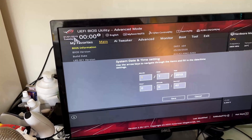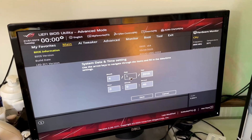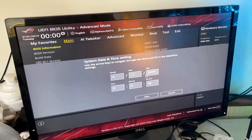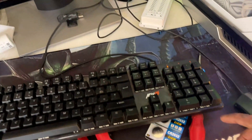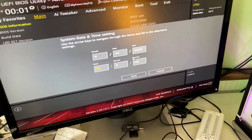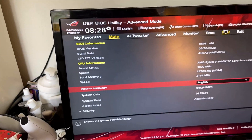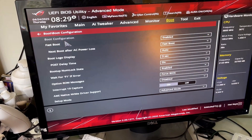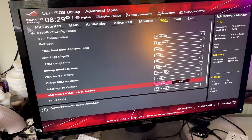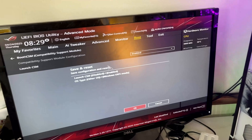First thing we're going to do is change the date and time — bearing in mind we've put a new battery in. Today is the 24th, 2025, and the time is 8:28, so let's set that now. The time and date is all fine. Go to the boot menu, do secure boot exactly as before. Go into boot configuration and enable the CSM option. Now hit F10 and exit with those changes — all it does is restart the PC.